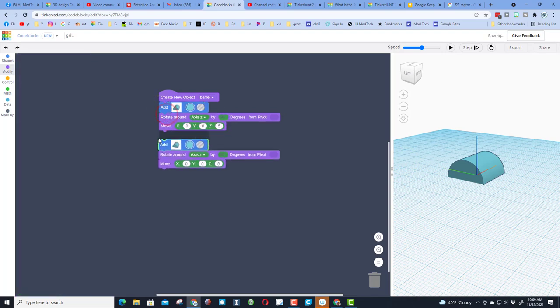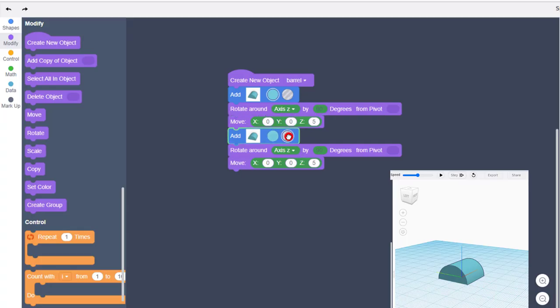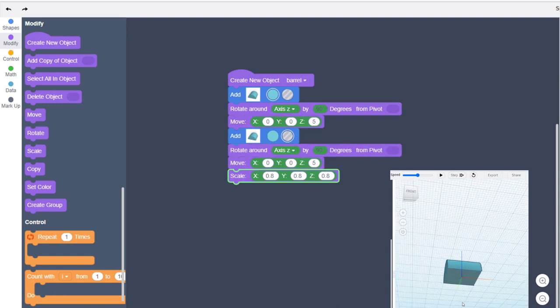All we're going to do is duplicate, change the second one to a hole, and then make it a little smaller. Under Modify we want to find Scale — we're going to scale it by 0.8, 0.8, and 0.8. When we hit play, you see that second shape is underneath — we want to make sure it's all the way at the bottom.